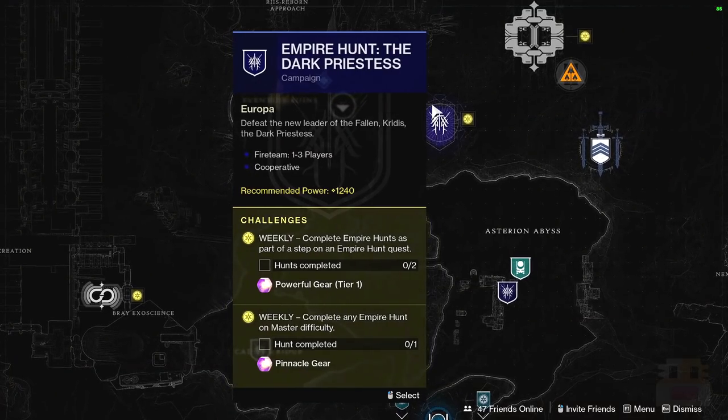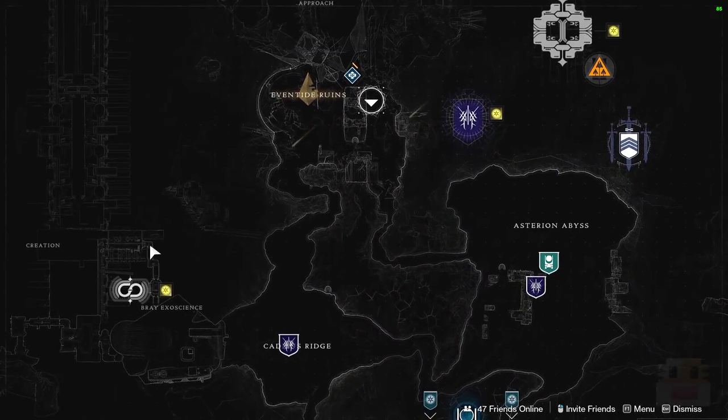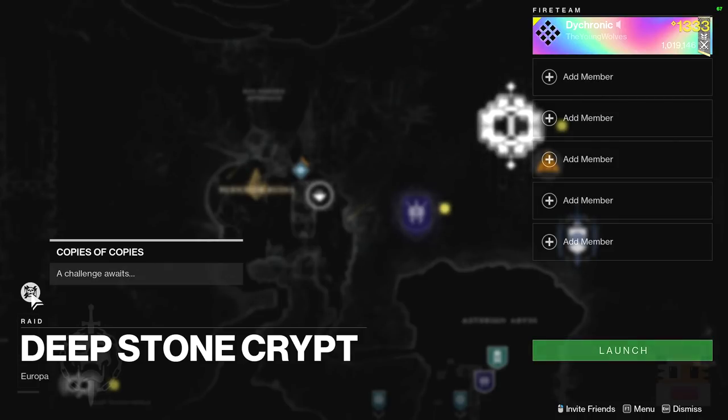Moving on to the Europa stuff: the Empire Hunt this week is the Dark Priestess, which is alright — definitely better than the Technocrat. The Simulation is going to be Survival, the one with the Cold. The Deep Stone Raid Challenge is going to be Copies of Copies, taking place in the second encounter. In this encounter, don't flush the buff out of the airlock.